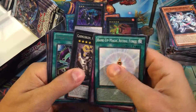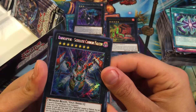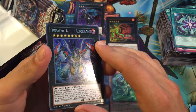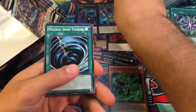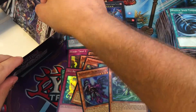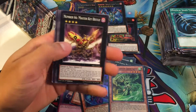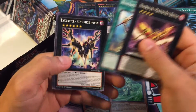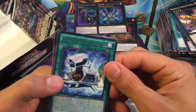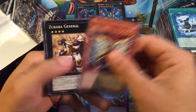Call of the Haunted, Rank-Up Magic Doom Double Force, and then Raid Raptor Satellite Cannon Falcon — Secret Rare! Oh, that is beautiful! In the back of my head I was thinking the next one's probably going to be the Secret, and they weren't in the same position in the box. I've seen it like that watching a ton of openings on YouTube — usually they're right next to each other in the same spot. Super Quantal Mech Ship Magna Carrier and then Booby Trap E for our Super.